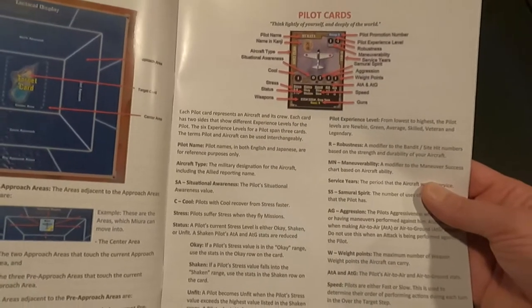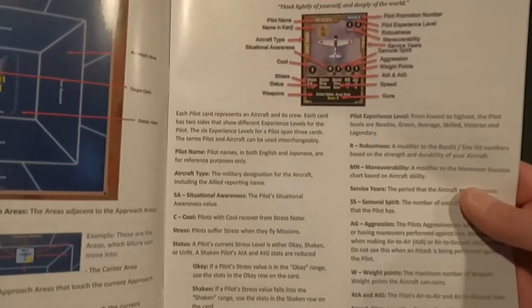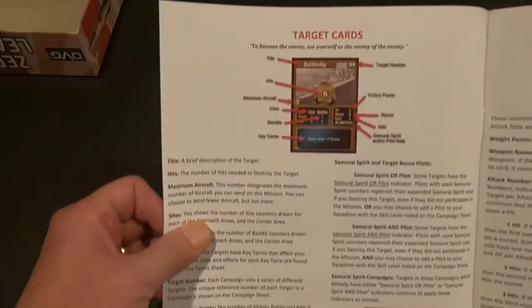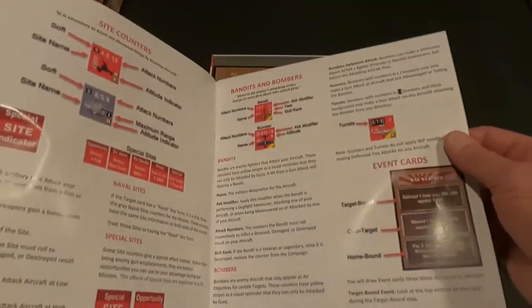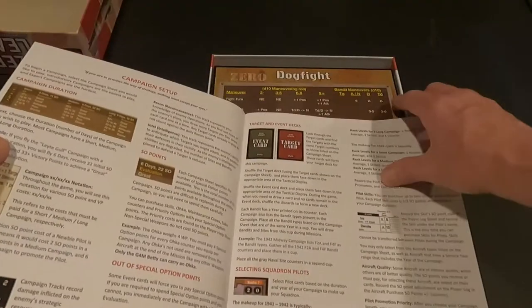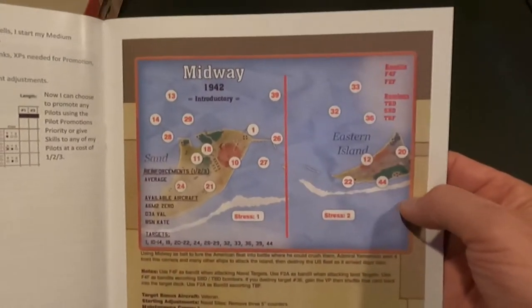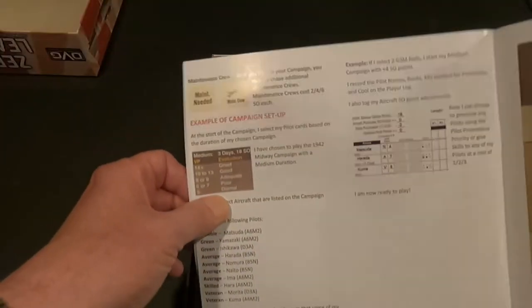They've added pilot experience level, robustness, and maneuverability, so there's going to be a lot more to the dogfighting on this one - that's going to make it pretty interesting. Of course there are target cards, weapons counters, site counters, bandit counters, event cards - all standard items. There's also a picture of Midway Eastern Island - very cool.